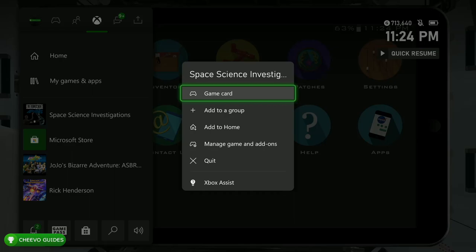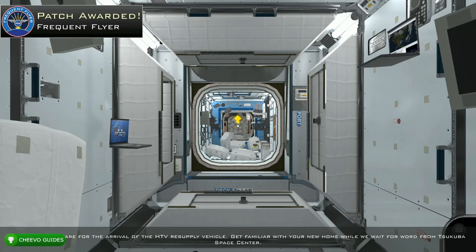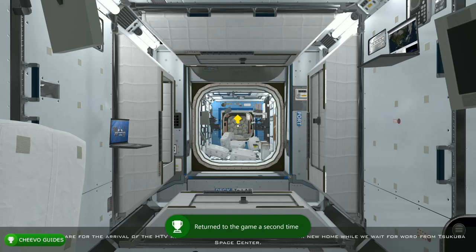We also have an achievement for playing the game two times, so let's go ahead and knock this one out. What we're going to do is force close the game, restart the game, and once you get back into the space station you should end up triggering your next achievement called Frequent Flyer, worth 25 Gamer Score. This achievement is for playing the game a second time.